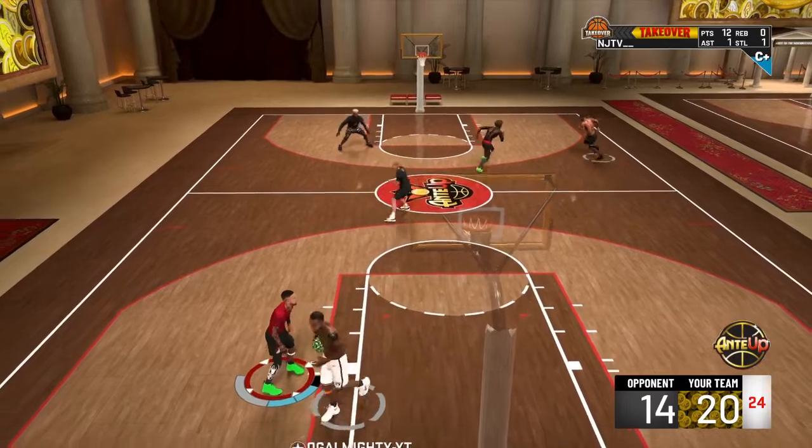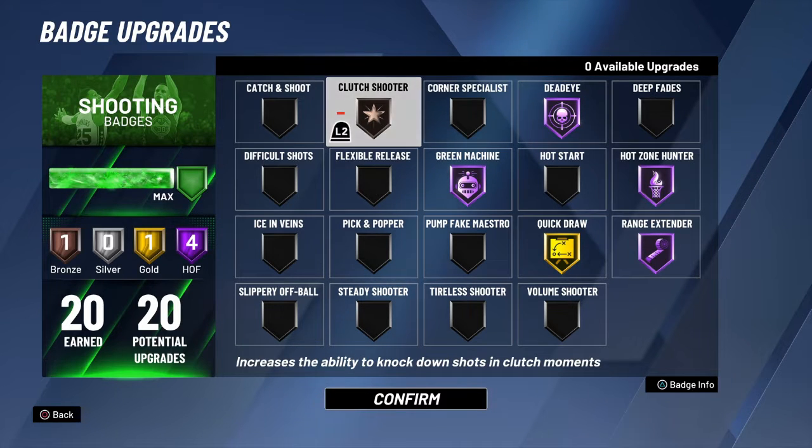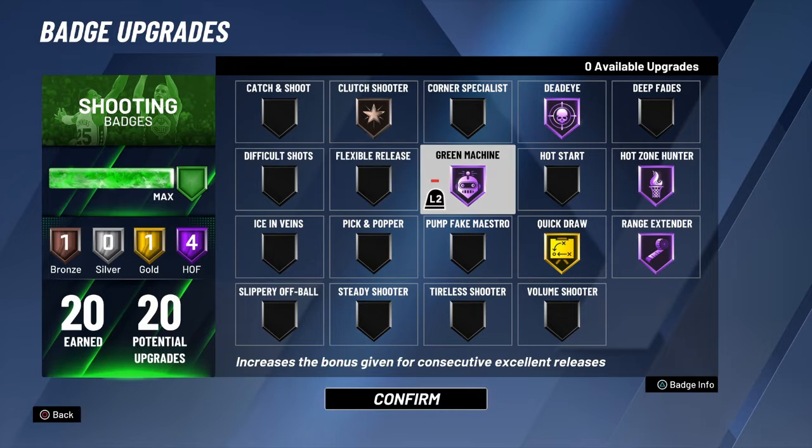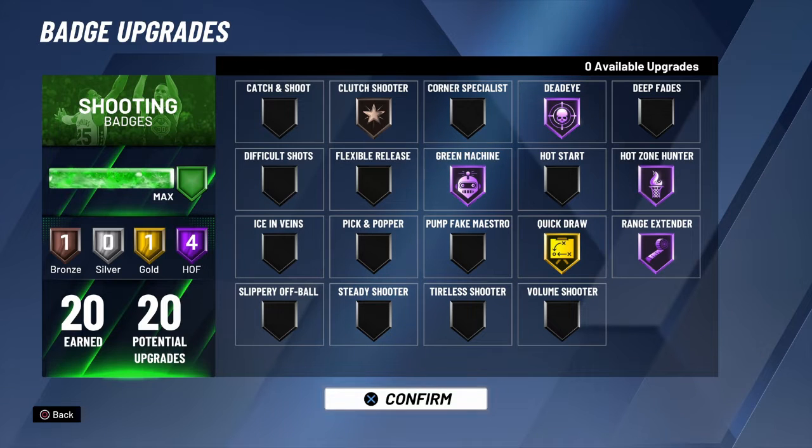So right here, we're rocking Clutch Shooter on bronze, Deadeye, Green Machine, Hot Zone Hunter, Range Extender, and the newest addition — Quick Draw on gold. I have my reasons for having Quick Draw on gold: on this build, I already have a fast jump shot base in Dwyane Wade. That's why I toned it down a little, just so I can have more control over my jump shot.